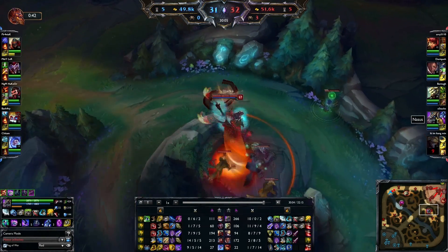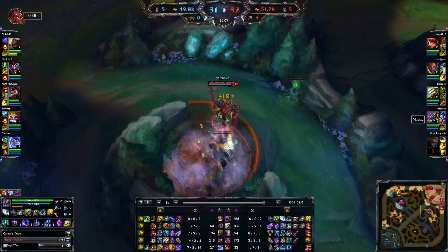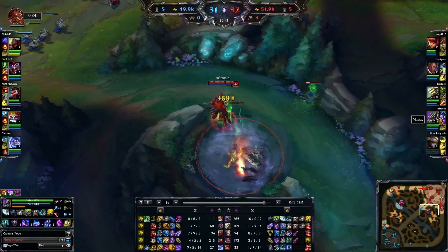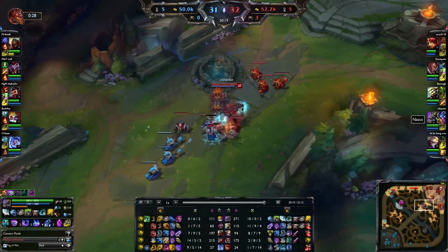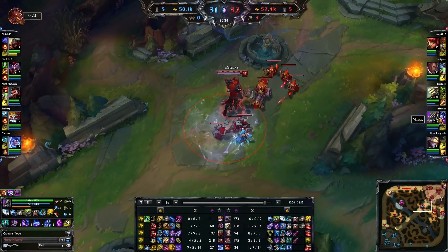I don't know why he actually rushed a Last Whisper — because they're building zero armor. Heimer is getting a little bit from his Zhonya's but that's nothing to get armor pen for. I don't know why he got that instead of like a Bloodthirster. Well, Bloodthirster is more expensive but you could get the same result with a Last Whisper and a BF Sword because that's the same AD and you can get some lifesteal on top of that. I finished my Iceborne and I'm working on Randuin's Omen because they're full AD.